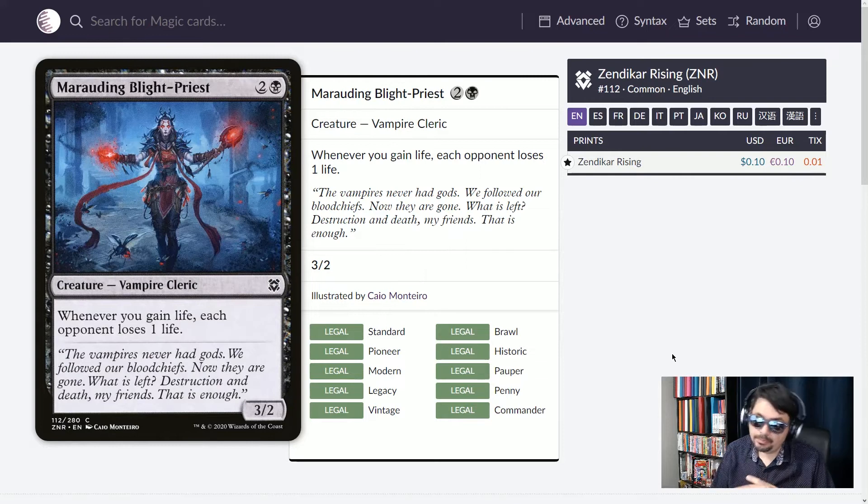Speaking of life, Marauding Blake Priest — three mana, 3/2 Vampire Cleric. Whenever you gain life, each opponent loses one life. You'll be gaining life somehow — there are many ways to do that in black, including lifeline creatures. Whenever you gain that life, all opponents lose life. Little by little they're dying, and that's what you want to do: take out all your opponents at once.